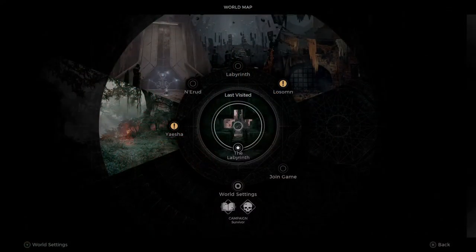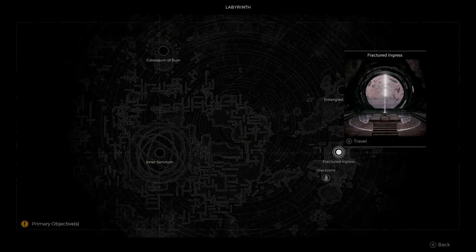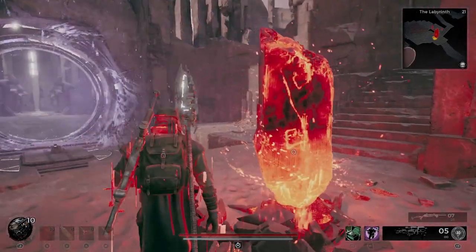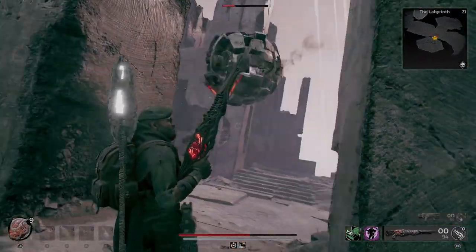You need to go to the Fractured Ingress — this is going to be the fastest way to actually get to the corrupted portal. If you already finished the Labyrinth, you should be able to get straight to it.